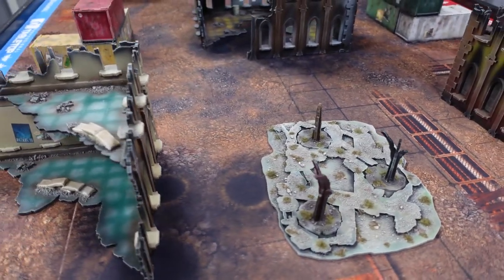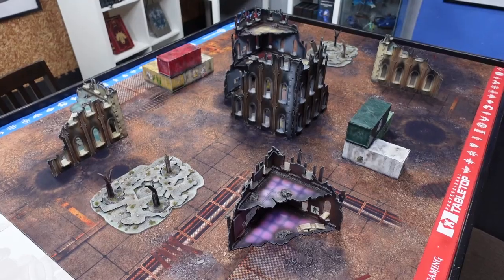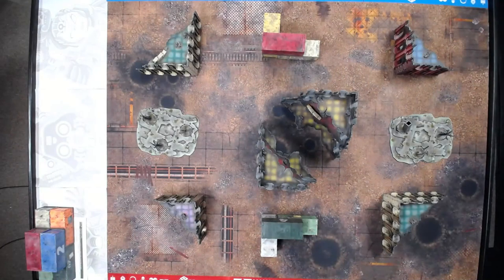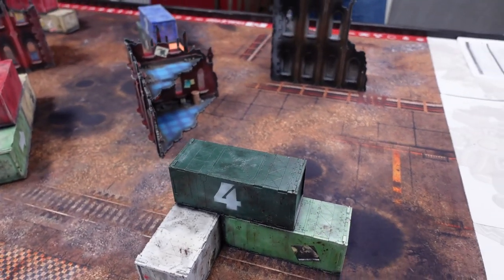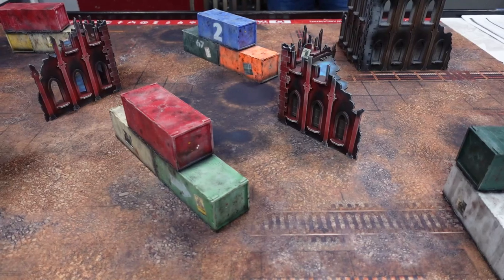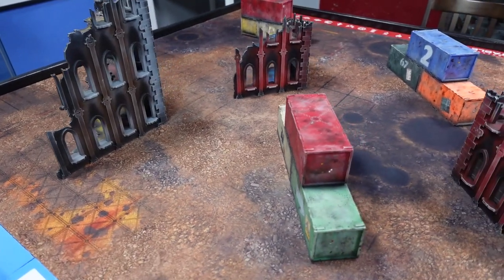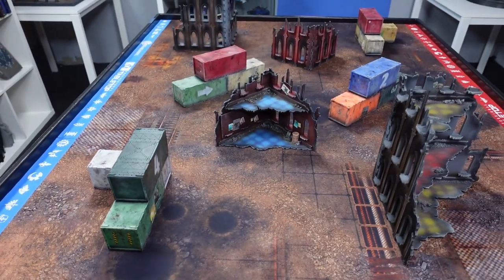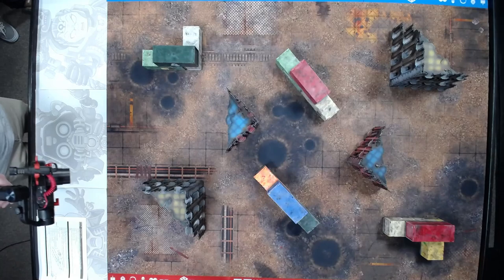Here's an example of a good amount of terrain. We placed this terrain and we're looking at six to eight ruins, two forests, and two containers — 10 large pieces, but with a good mix of coverage across the board for all the different deployment types. What we have here is a balanced table. You have a decent amount of terrain covering the entirety of the board, a good mix of line-of-sight blocking and physical movement blocking, set up evenly. Even with different deployment zones, it still gives you coverage from many different angles — a very good example of a balanced board.